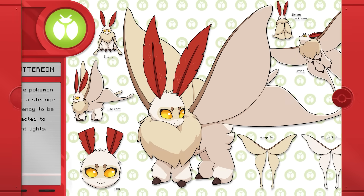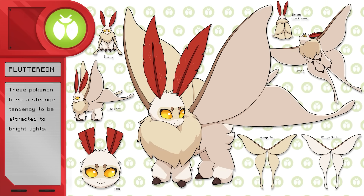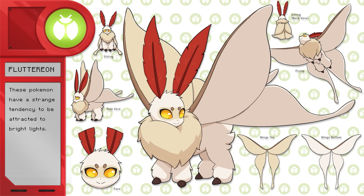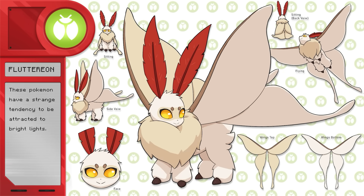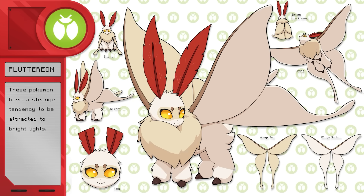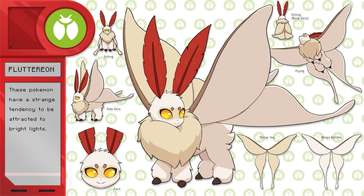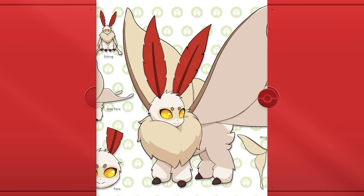This is Flutterion, the bug type Eeveelution. These Pokemon have a strange tendency to be attracted to bright lights — a reference to how moths are attracted to bright lights. Overall, I think this design is really cute. I'm really happy with basing it off that fluffy moth; it fits Eevee really well and is a unique bug type concept. On to the next one.